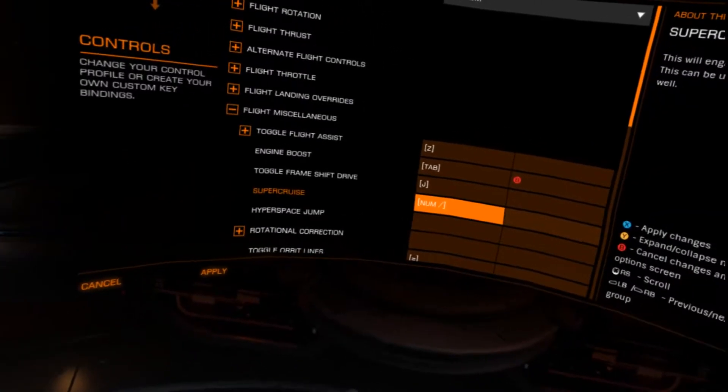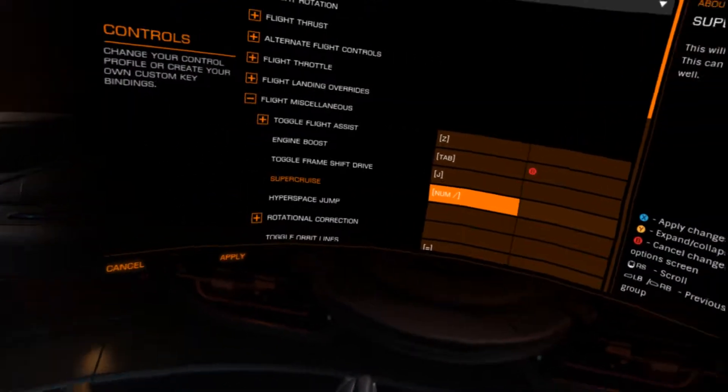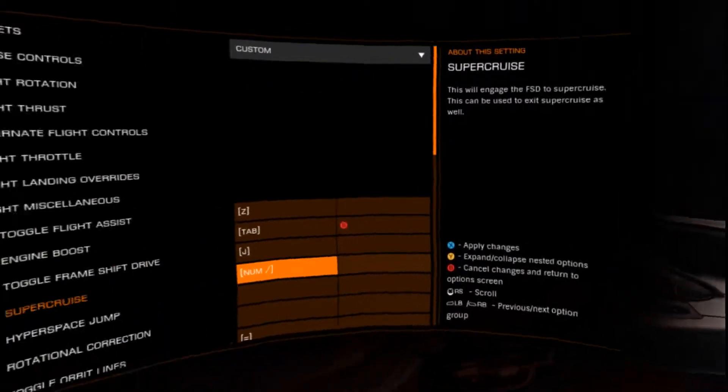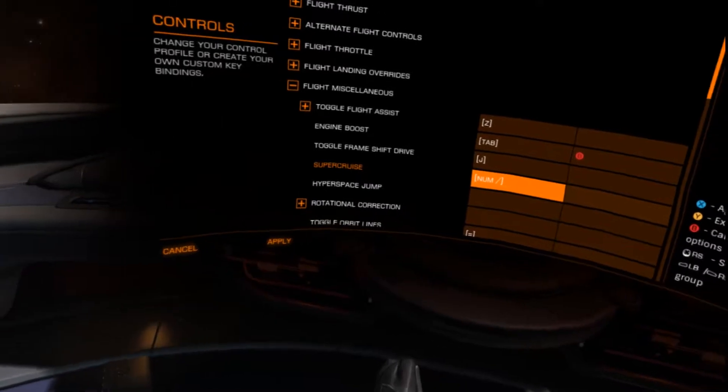You're just going to select it, and what I've seen other pilots and commanders do is use the numpad division or slash key as their option for supercruise.